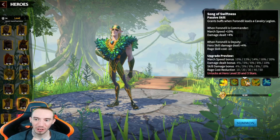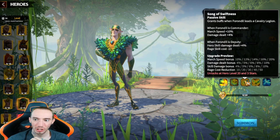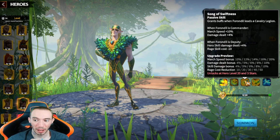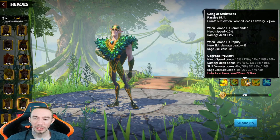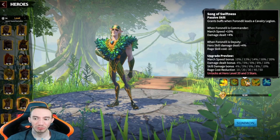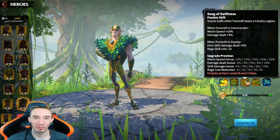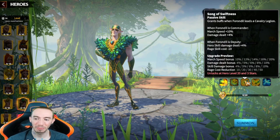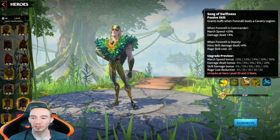Next passive we got is Song of Swiftness. This grants a buff when he leads a cavalry legion. Whenever he's the commander, march speed increases and damage dealt is increased by a pretty good base percentage of 4%. When he's the deputy though, you get hero skill damage increased and your rage skill cost is reduced. So he's one of the most versatile heroes in the game — put him at commander position, put him at deputy position, either way you're getting some type of value and it really helps you for different situations.